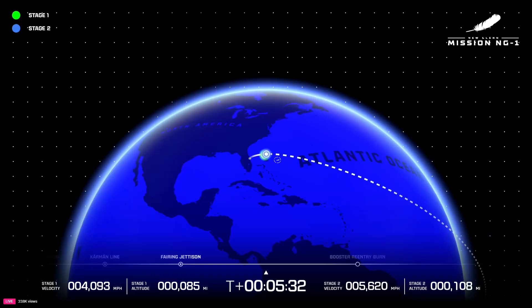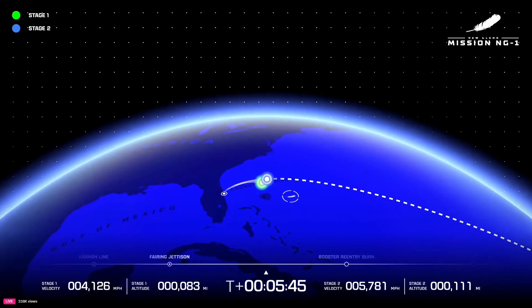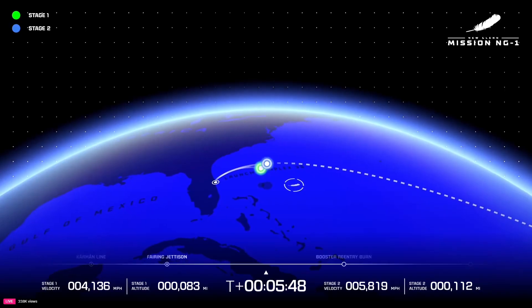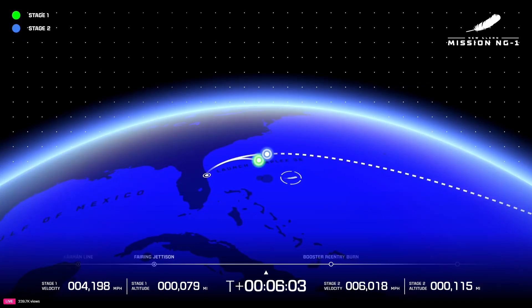Thrust on both BE-3Us continues to look good — five minutes 20 seconds in. Less than two minutes now remaining to GS-1 engine ignition. Thank you for joining us for New Glenn's first launch to space. So far, five minutes 30 seconds into launch — everything continues to be nominal. A clean separation of stage one from stage two. Our booster — we are looking to land it on our landing ship, Jacqueline. Stage two, carrying the Pathfinder for Blue Ring, will continue its mission up towards MEO orbit, where we will be collecting data for six hours.